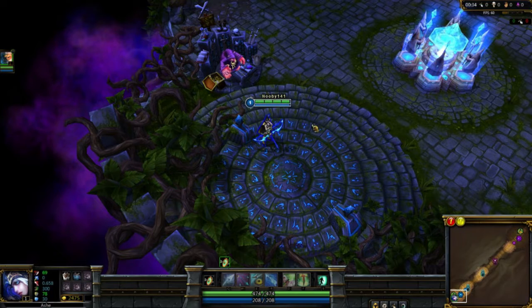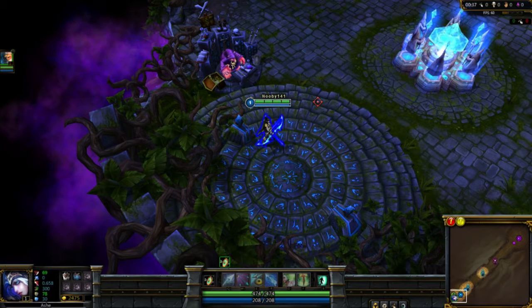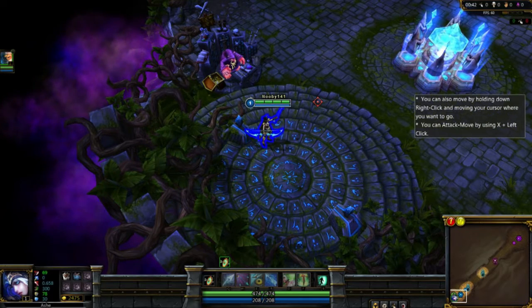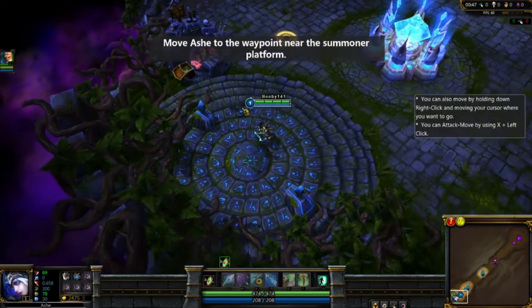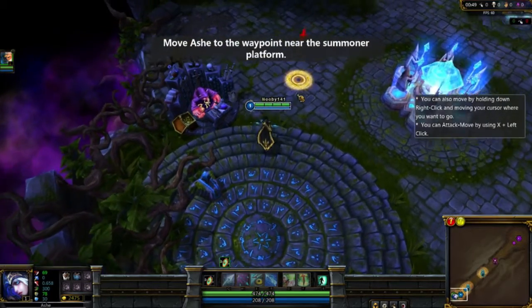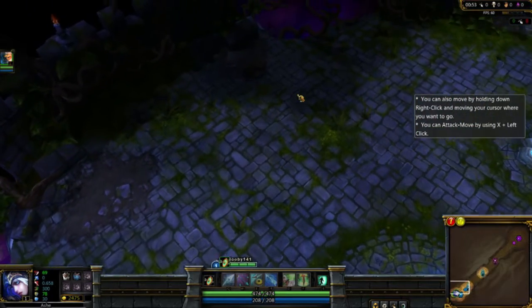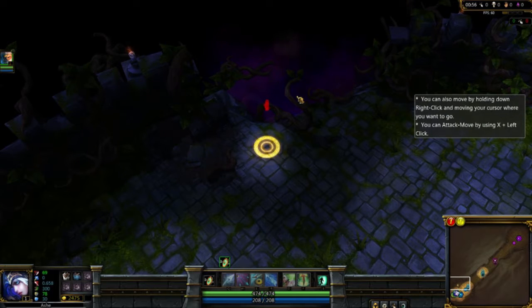Where am I? Here I am. I have a bow! I control Ash, the Frost Archer. The fog of war — I wonder if I could be in there. Dangerous. Which neither you nor your allies can see.